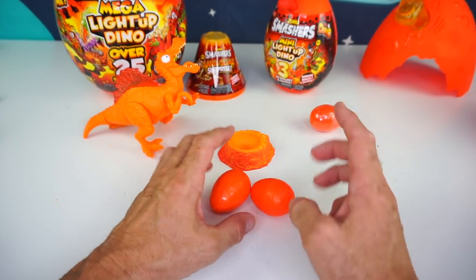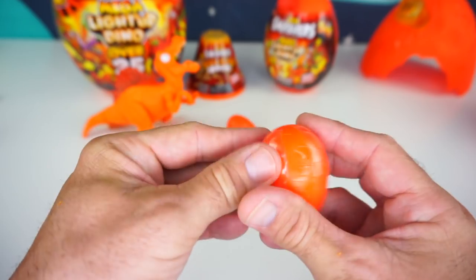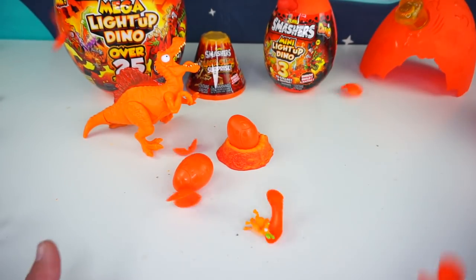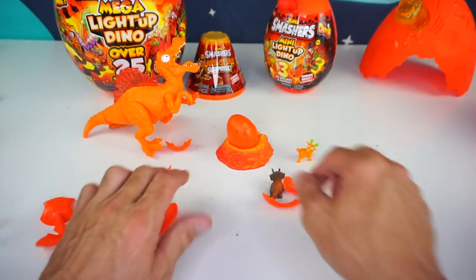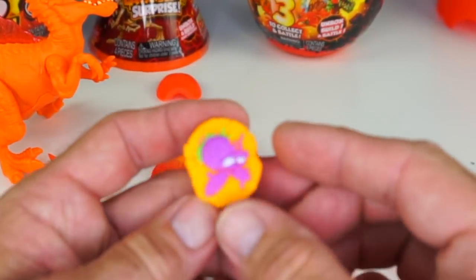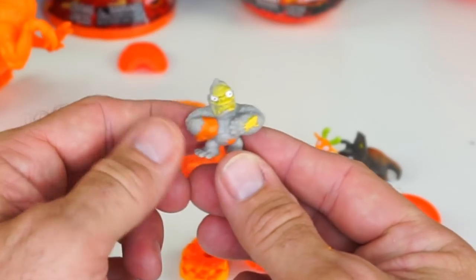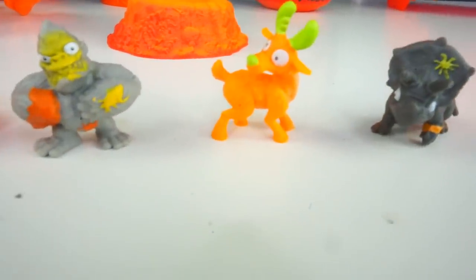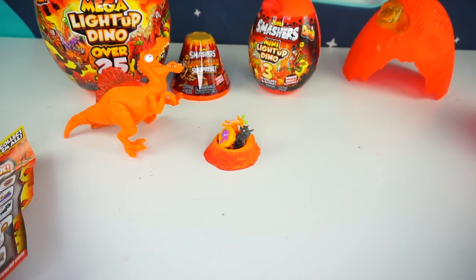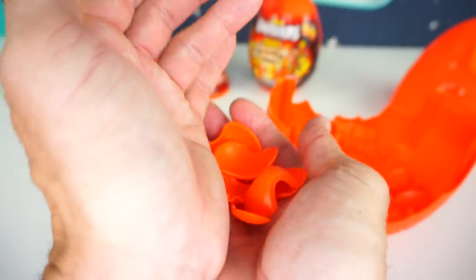Now we have these dino eggs to smash open. They have little plastic wrappers that come right off, and it's time to smash! Three, two, one — a dinosaur reindeer! Let's smash another one. It looks like there's a mosquito in some amber, and it has a hole right there — maybe it holds your pencil. So we have a triceratops type... it looks like Rudolph with that green nose, a gorilla, and this lump of amber with a mosquito in it. You can put back together your egg and re-smash the little smashers again.